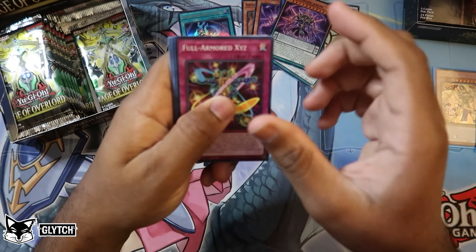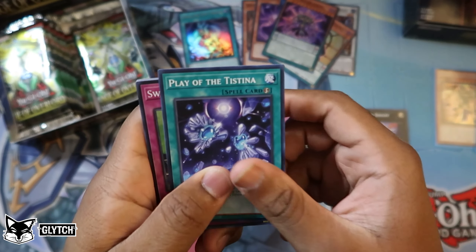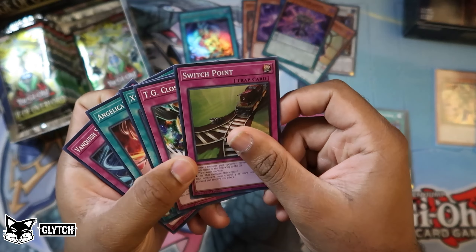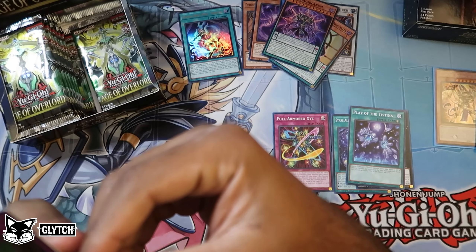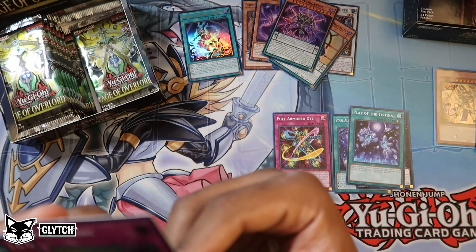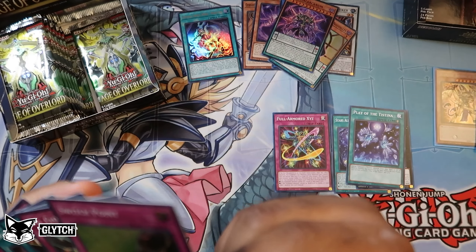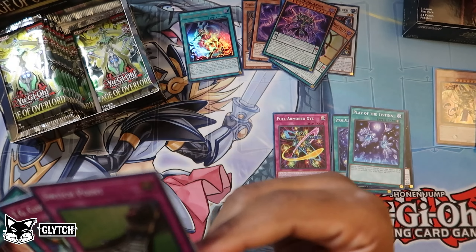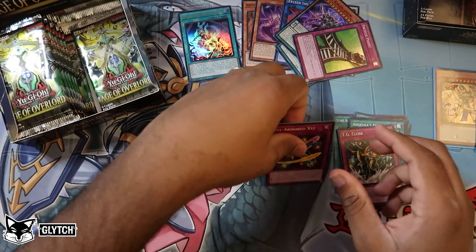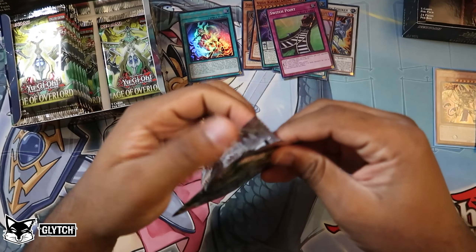On to the next pack: Full Armor XYZ, Stars Aligned Above the Shrine, Starring Knights, Play of the Tistina, and Switch Points. Switch Points says: choose one monster your opponent controls — your opponent either sends the chosen monster or their other monsters to the graveyard. You need your opponent controlling three or more monsters to activate it. That would have been cool 20 years ago, but it's a trap with pretty hefty requirements. Just play Raigeki at that point.